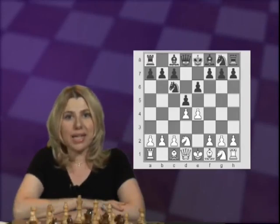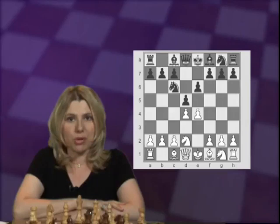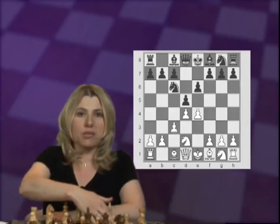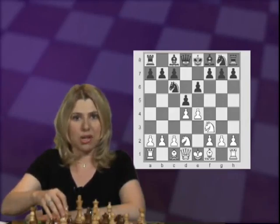Now Black attacks the Pawn on D4 immediately. White has two ways to try to protect the Pawn: either by playing C3, which we'll look at first, or the better move Knight to F3.